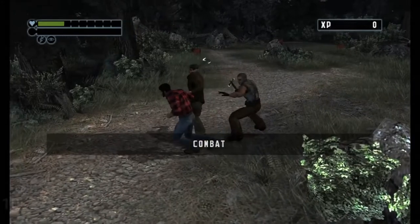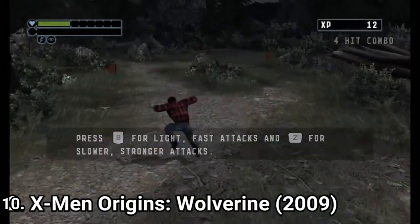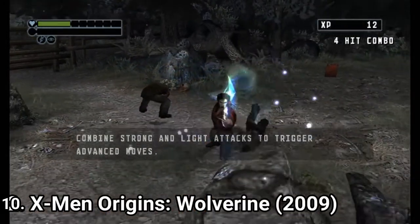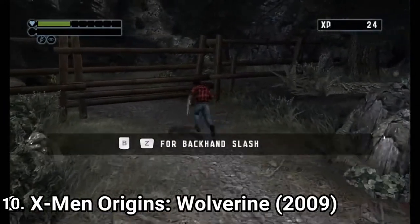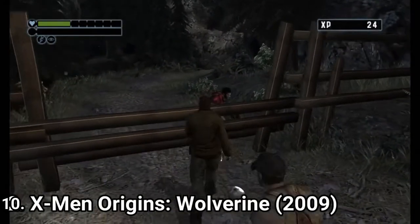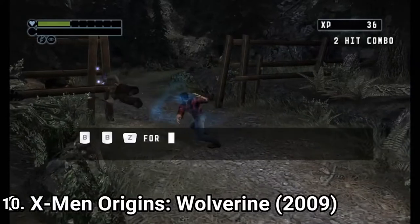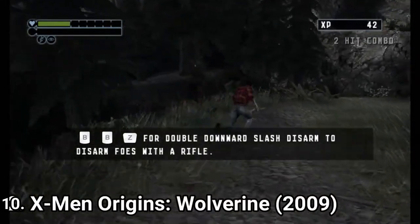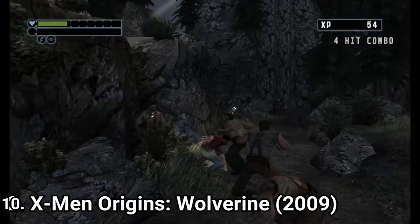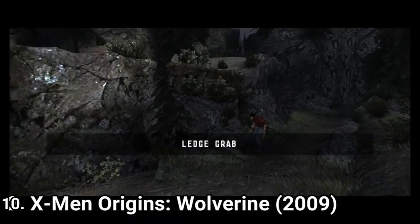X-Men Origins: Wolverine is a beat-em-up. You beat one wave of enemies, then progress to the next one. The enemies are generic and even if they change appearance, they essentially are the same enemy types with different paint jobs. But on the plus side, it's nice that Wolverine gets new combo moves the more you progress in the game, and the Wii controls have been nicely integrated in the moments where motion controls would make sense. There's not much more to say about the game — it's nice, I liked it. It's an action-packed game and the gameplay is very engaging. Just try it — sure, on paper it's repetitive, but you'll most probably enjoy the game.